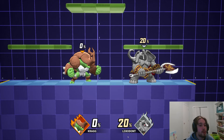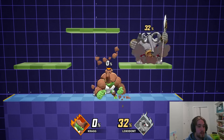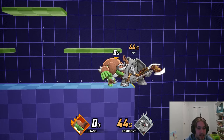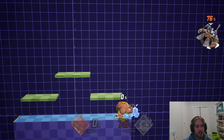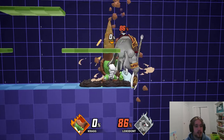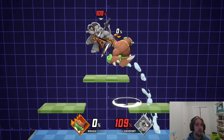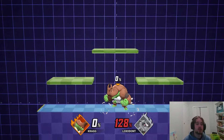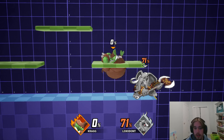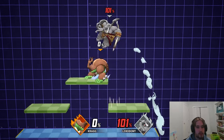The next move is Kragg's up tilt, and we kind of already touched on this. As mentioned earlier, you want to be doing turnaround up tilts with Kragg, because the hitbox behind is simply a lot bigger than the hitbox in front. Outside of that, this is just going to be your basic combo tool and a really solid grounded normal. It works to like even 80% — I'm still going to be able to combo into a down air or up air. Up tilt is probably the most DIable move for Kragg, so you are going to have to react to this one pretty consistently.